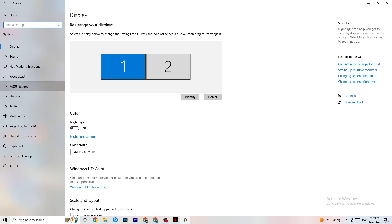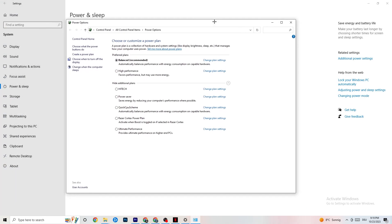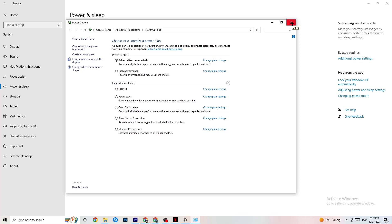Go back, then hit Power and Sleep — the fifth option. Click on Additional Power Settings on the right side. You can now choose your power plan. There are plans like High Performance, Power Saver, Quick CPU, and others. The most used are High Performance and Balanced. I can't tell you which is best — you need to check it yourself. Try High Performance or Balanced and see which runs better with your PC.